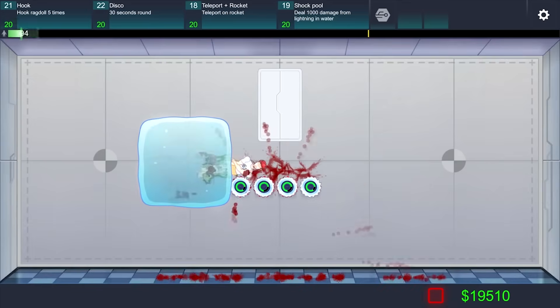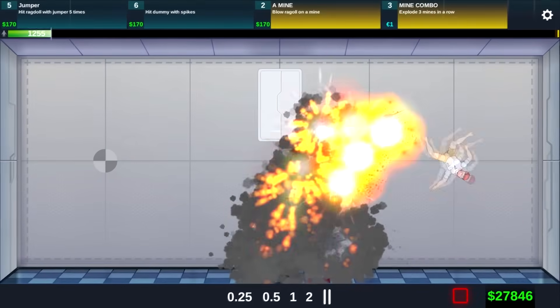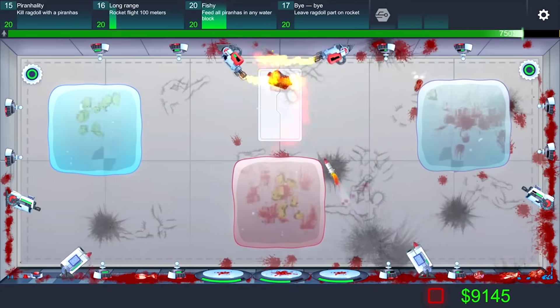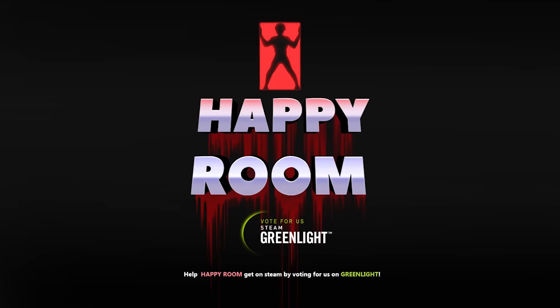Combine them at your desire. You may have a cup of hot coffee while another clone is being ripped by a circular saw and at the same time roasted by a flamethrower. That was number 6, Happy Room.